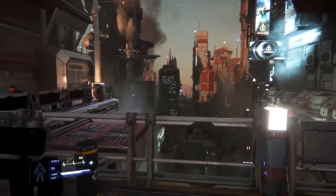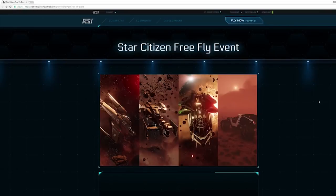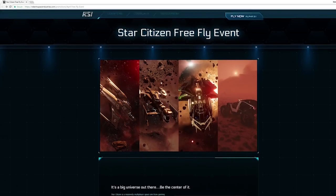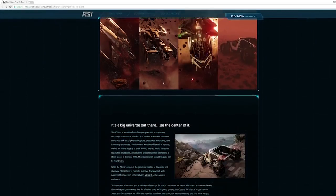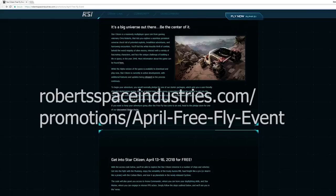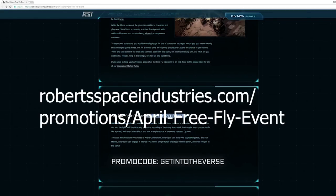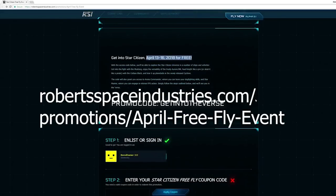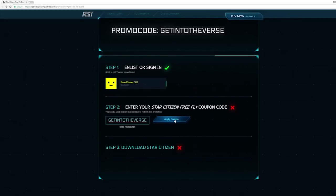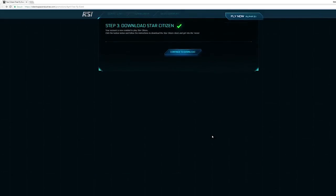There is also a free flight event on at the moment to try the game for free. You need to create a Star Citizen account if you haven't already — you can do this via boardgamer.co.uk/enlist. You automatically get an extra 5,000 UEC of in-game currency for doing that. Then go to robertspaceindustries.com/promotions, April free flight event, and input the code GETINTOTHEVERSE, all in caps, no spaces, at the bottom of the page.